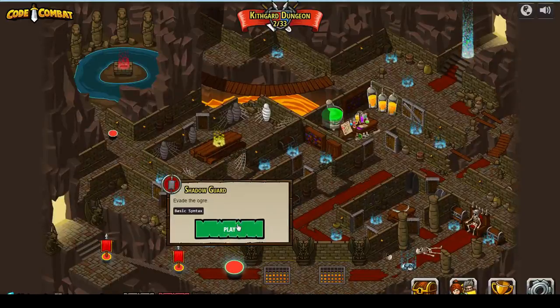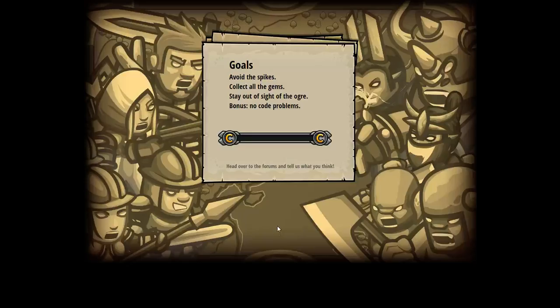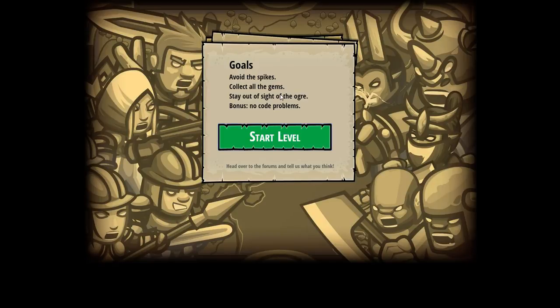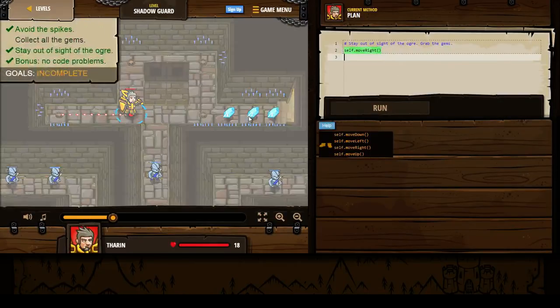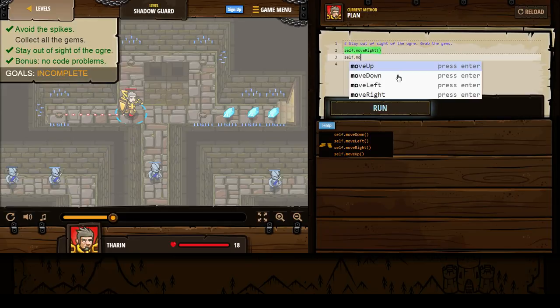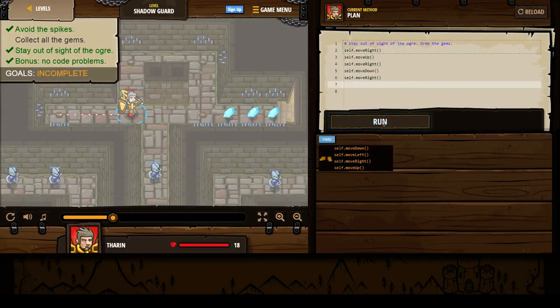And then we have this — basic syntax. So let's keep going. Code Combat. Stay out of sight — oh! I didn't read that the first time I played it. The first time I played this, I just kept going straight across here and the ogre would follow me and beat me to death. Now I just read that, so now I know. Stay out of sight. So: self.move down, self.move up, self.move right, self.move down, self.move right. We'll run this.